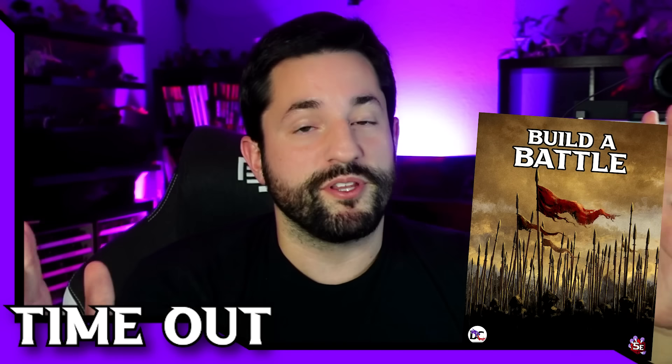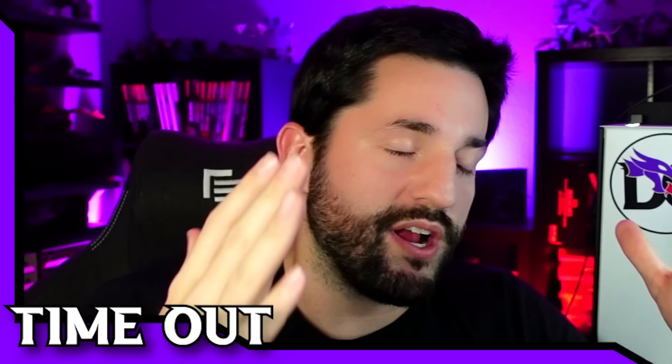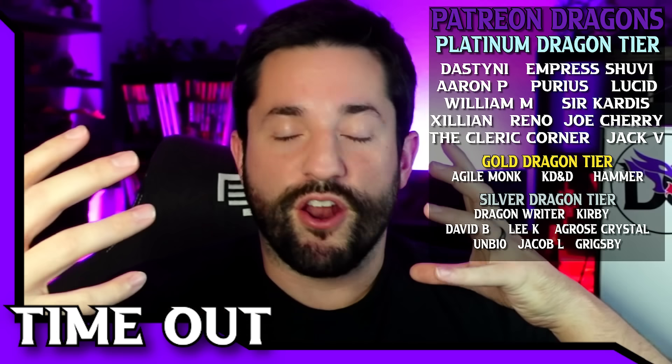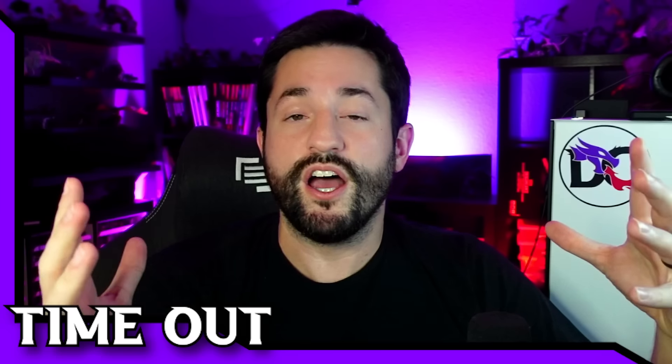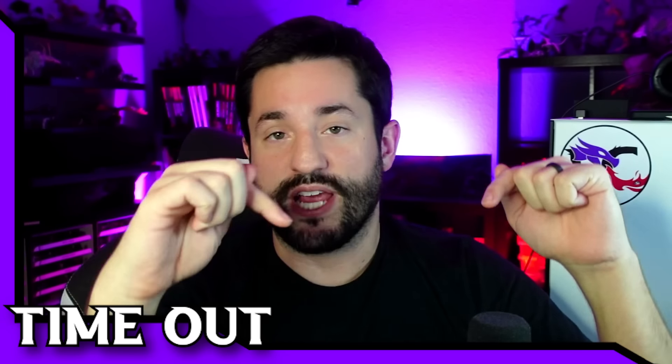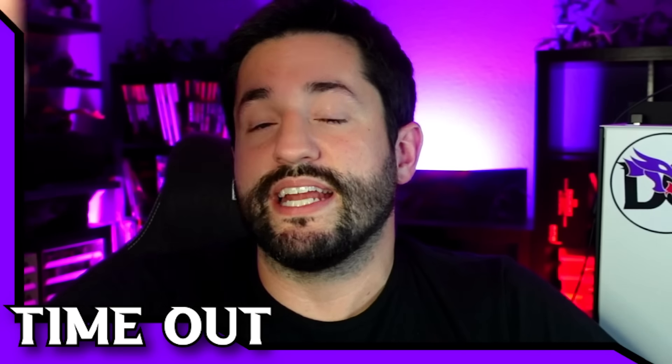This PDF — the build-a-battle system — is available right now to my patrons at the Young Dragon tier and above. Patreon is the number one way to support what I do here. Patrons also get the DC Playbook issued every single month with a ton of universal resources. This build-a-battle system is only available during January, and you can also find it linked in the description on my website.